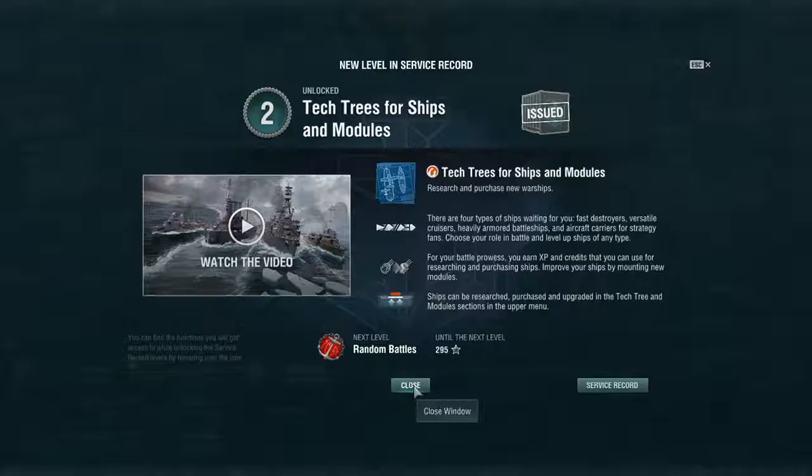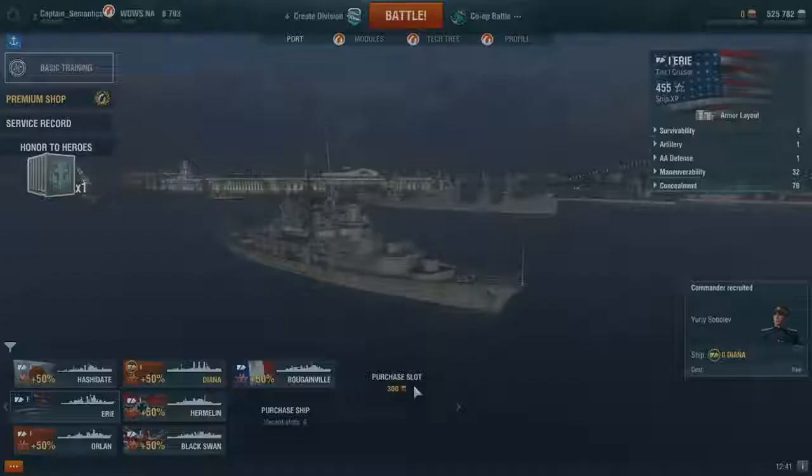Let me pull that back up and explain the different screens at the end. I hit a new level which got me to the tech trees for ships and modules, which will actually allow me to upgrade my ship modules. I click my tech tree and look at my profile now.